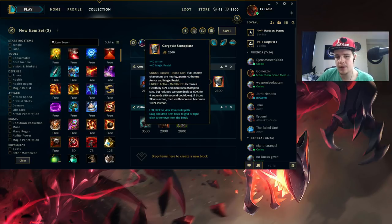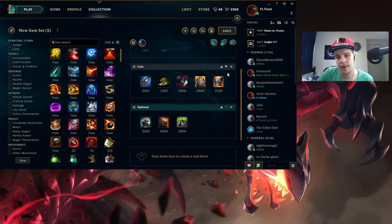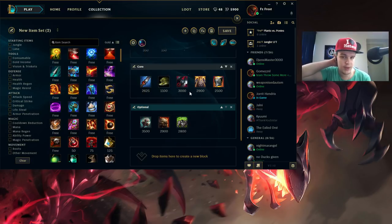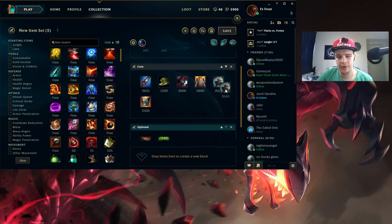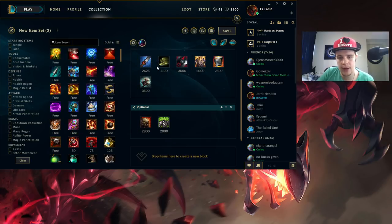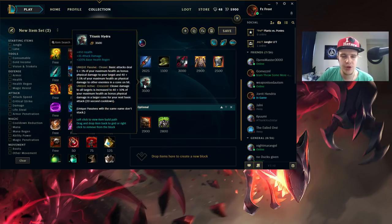If they're not full AD, you want to build a magic resist item, and usually for me that will be the Sterak's... actually the Stoneplate in this slot. Stone Plate will make you so insanely tanky because it gives you pretty much 80 magic resist - it's realistic that you'll have three or more enemies around you later in the game since it's your fifth item and you'll most likely be in team fighting stage by then. It gives you 80 armor and 80 magic resist, and you can also double your health when you pop the active near three people, so it makes you insanely tanky and pretty much unkillable while you're still a real big threat.